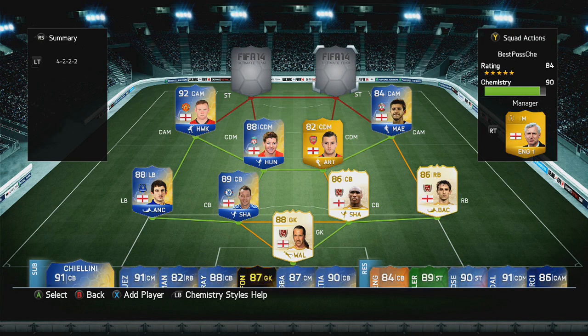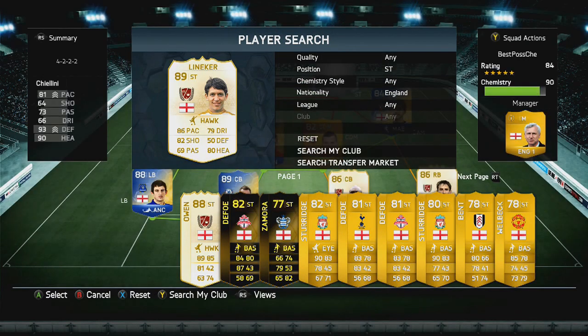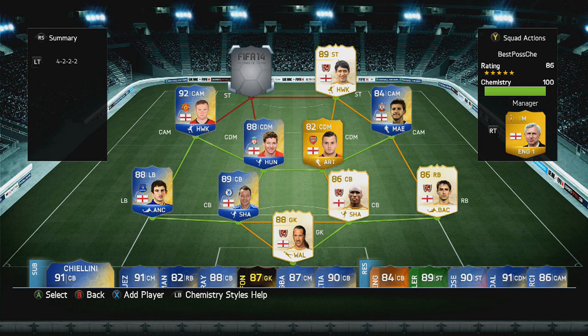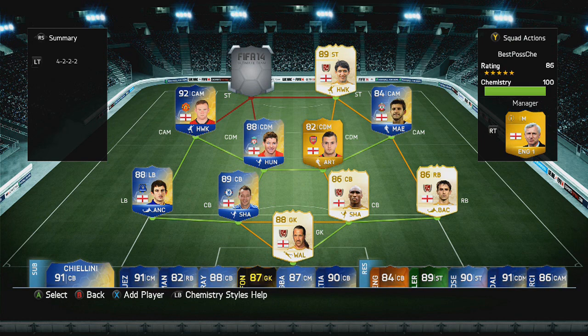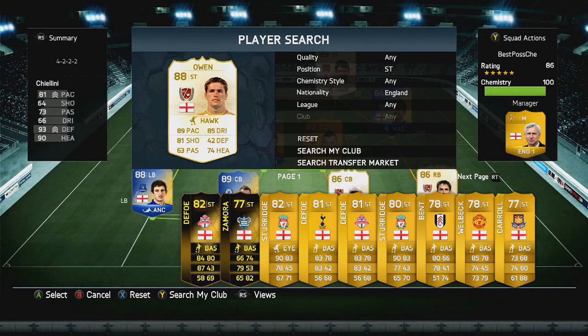In the striker positions we have two Legends to finish off this team. On the right hand side we went with Gary Lineker — the Match of the Day presenter — with 82 pace, 82 shooting, 79 dribbling and 80 heading. On the left hand side we have Michael Owen, 88 rated with 89 pace, 81 shooting and 85 dribbling.